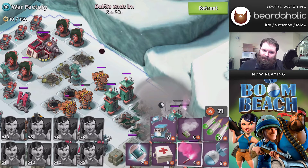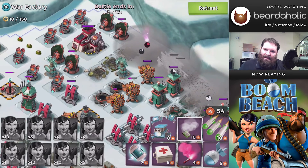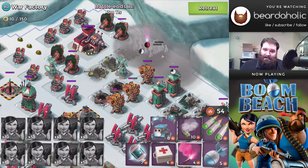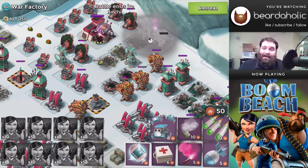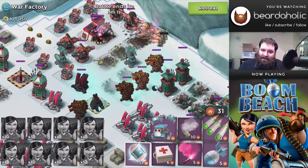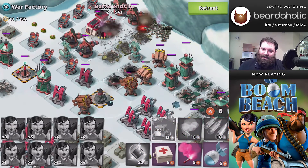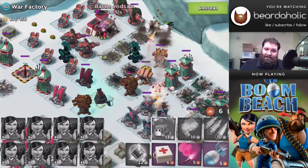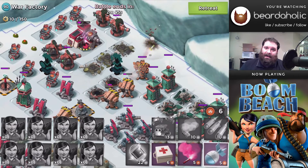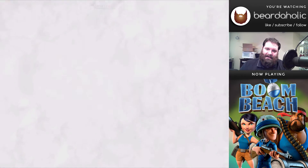We move up along the side. Sadly, if I hadn't had such a bad landing, this would be game set match. Unfortunately because of the poor landing, I throw my stuns down and let my zookas go at it - they do really well - but I run out of time. Mathematically, if all my zookas had made it there, they would have had enough DPS to down the HQ in less than 10 seconds.